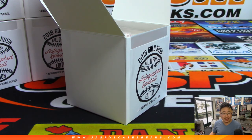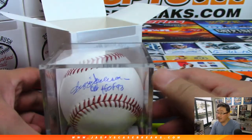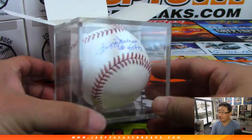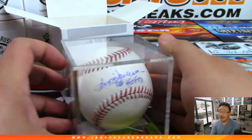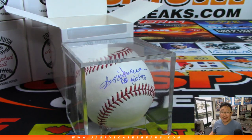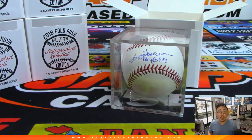Nicknamed Mr. October — it's Reggie Jackson! You guys are right. The straw that stirs the drink. Reggie Jackson goes to Anthony P, so Eric does not sweep. The fifth baseball goes to Anthony. Thanks very much, everyone — that was Gold Rush Baseballs. We'll try to get some more in the store. Keep an eye out for more on jazbeescasebreaks.com.